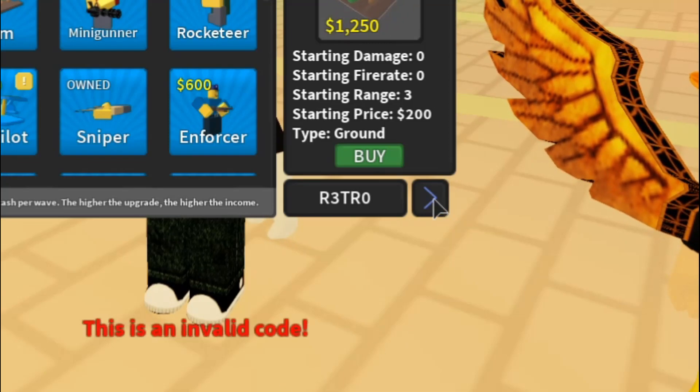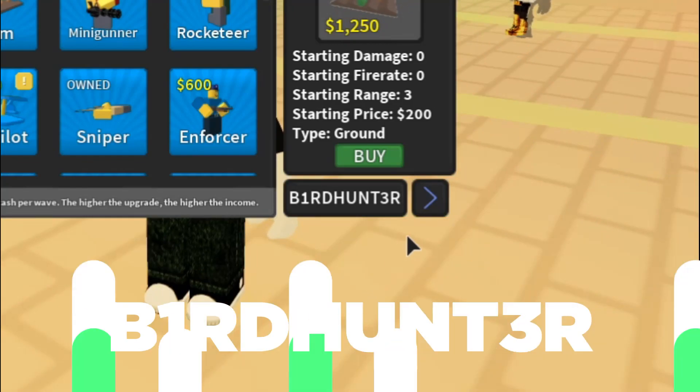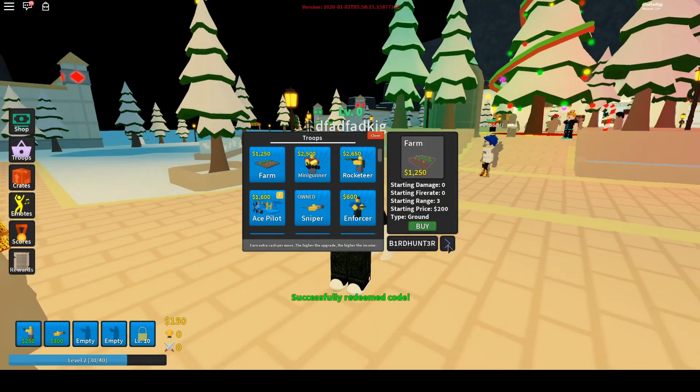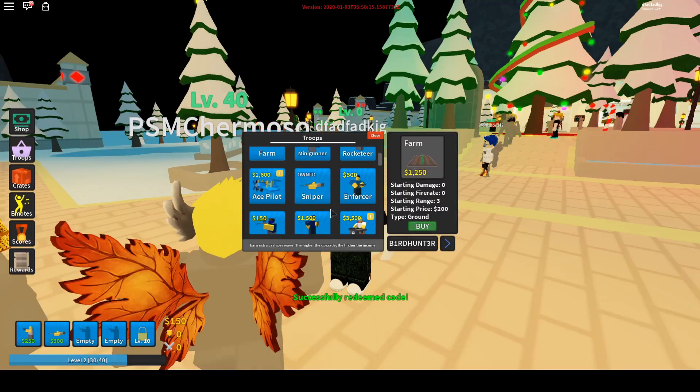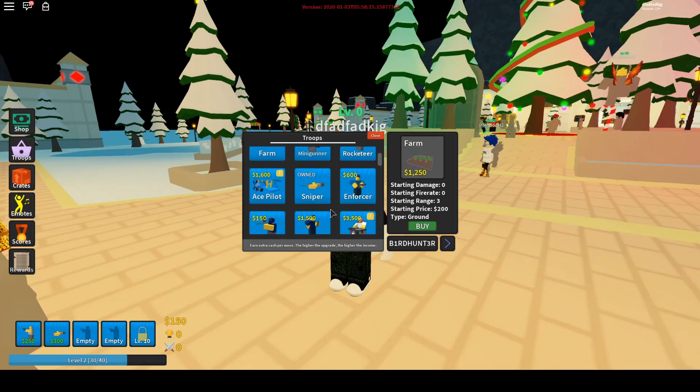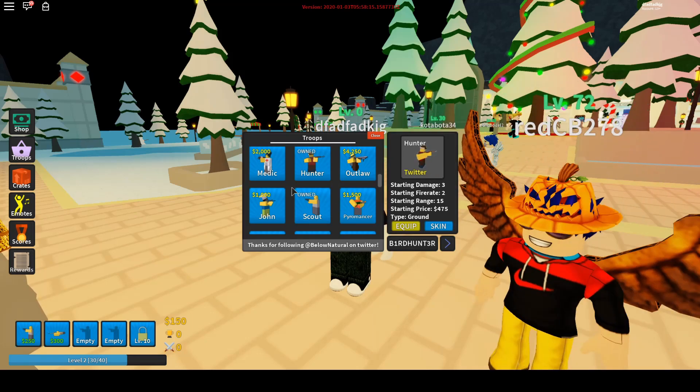That code got expired. The another code for this video is BAR HUNTER — I kind of feel like this is going to give you a tower in this game. Let's redeem this and it was successfully redeemed. You have to go to troops to find it — and there it is, the BAR HUNTER.